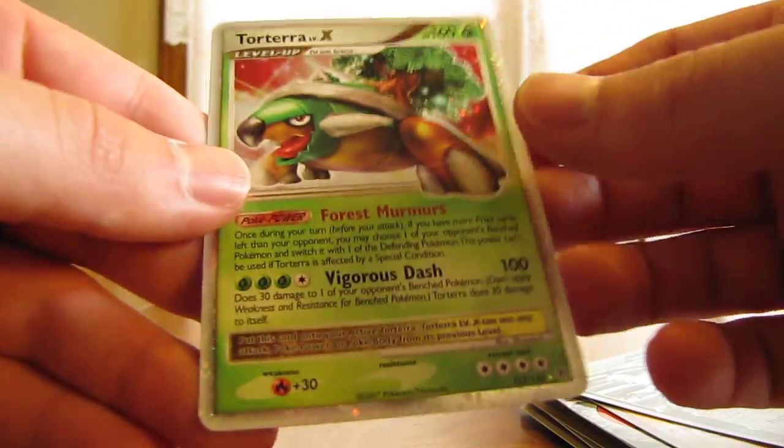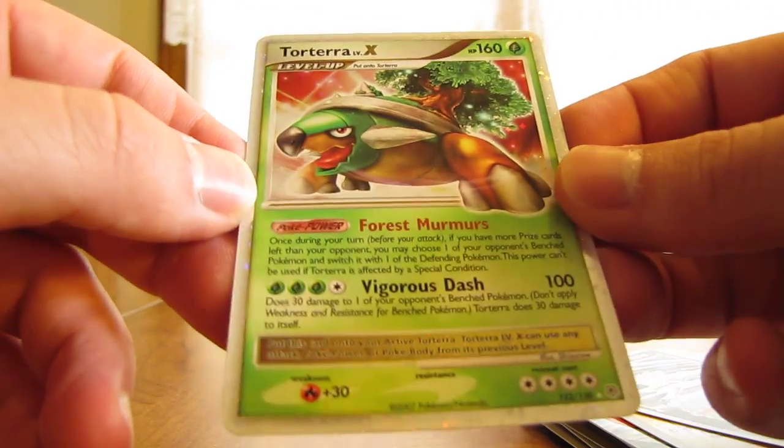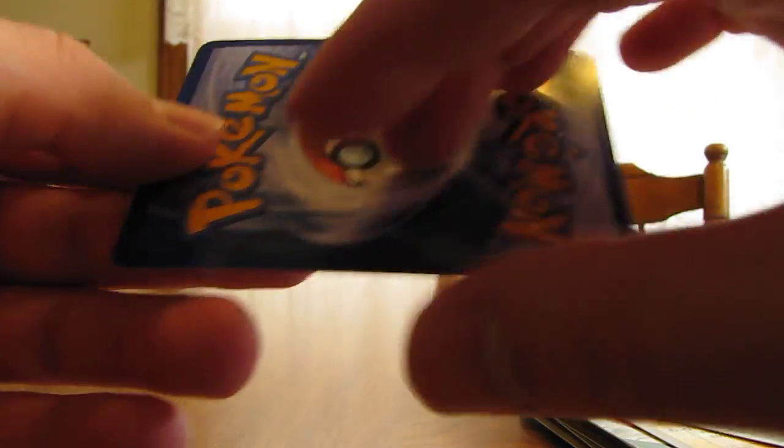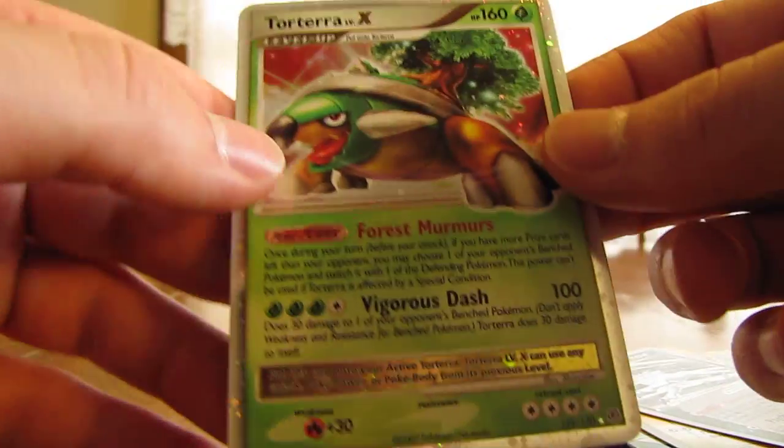And then we finish with the best card in the pack — it's a Torterra Level X. This is an actual promo out of the Diamond and Pearl set. Real good condition too, especially for a free card — that's really nice.